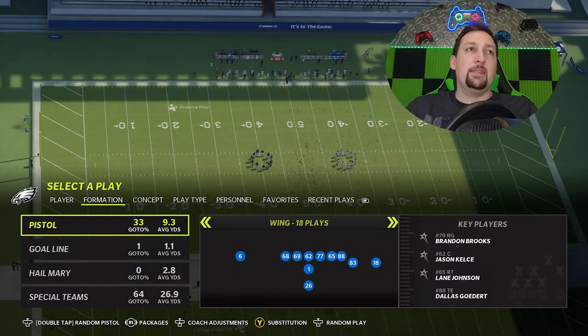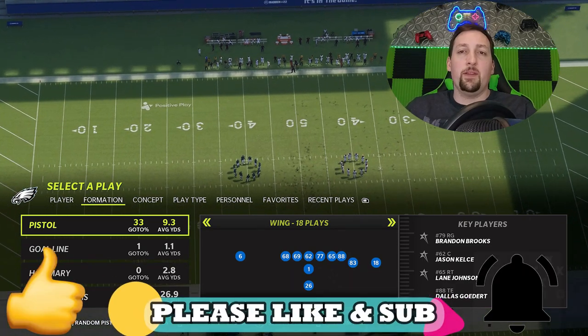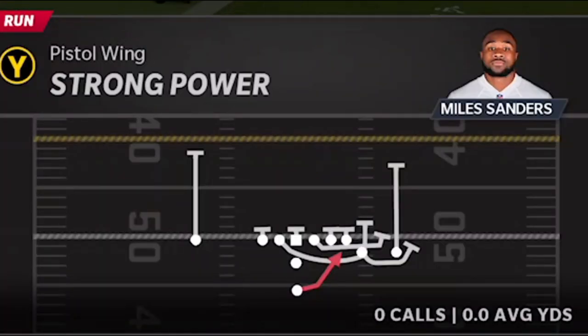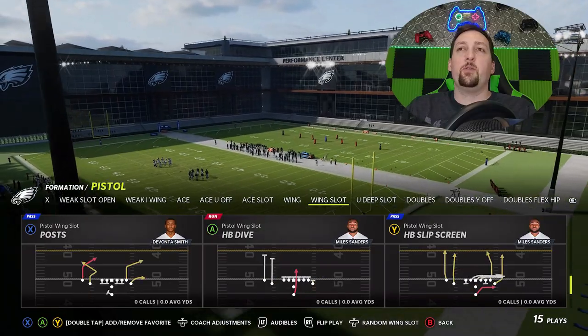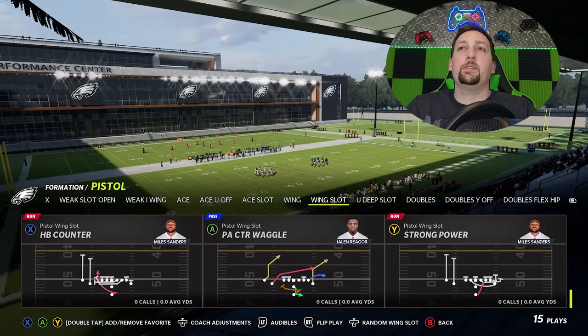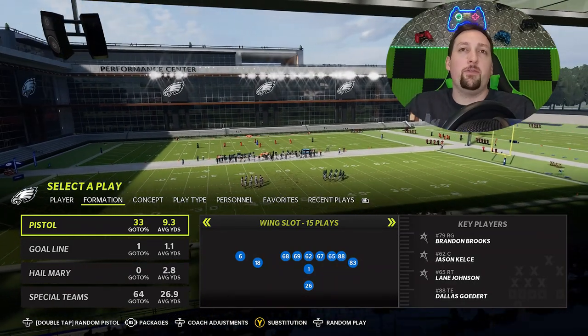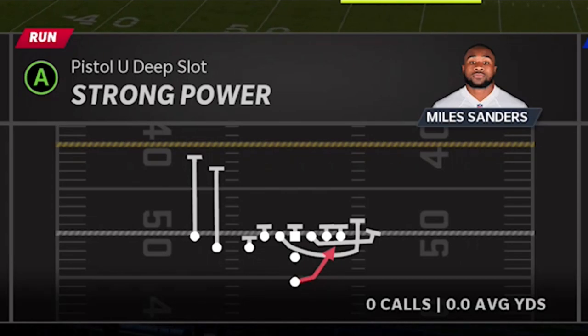One of the best things about the pistol playbook is it has a lot of formations. There's a specific run that's not found anywhere else for the most part, and that play is the strong power. If you have pistol formations in your favorite playbook, check to see if you have a strong power, because it's in a lot of different pistol formations — one of the very unique runs only found in pistols. I'm finding it in pretty much all of them.